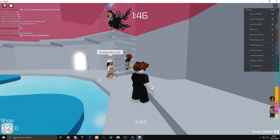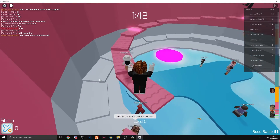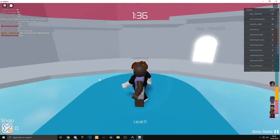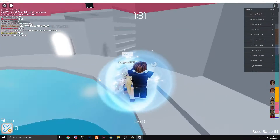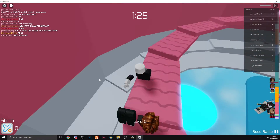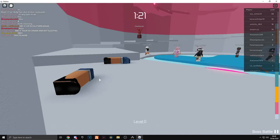Now I'm in the second game called Tower of Hell, using the same steps I just showed you. Let's see how far we can get on this one. We've already failed on the first jump. Let's try again — we just need to go up this ladder right here. Oh my god, we failed again. We're gonna give it one last try because I feel like I can complete this one.